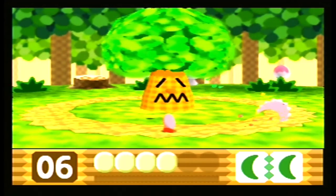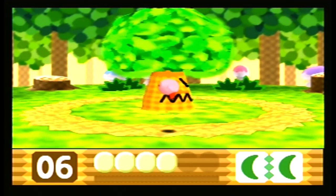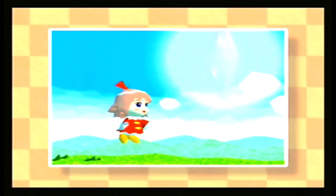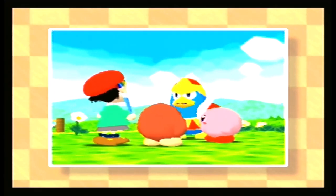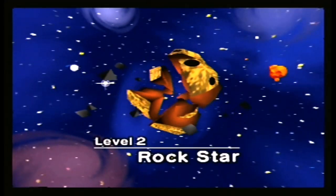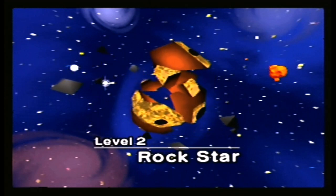And there we go — there is the crystal shard! Pop Star is safe. But now we have to move on to our next planet. There goes Ribbon and we follow in tow. I know it's a little short but I'm going to cut the episode here. In the next episode of the Kirby 64 let's play we move on to level two, Rock Star. I'll see you guys next time — Leo is out, peace!